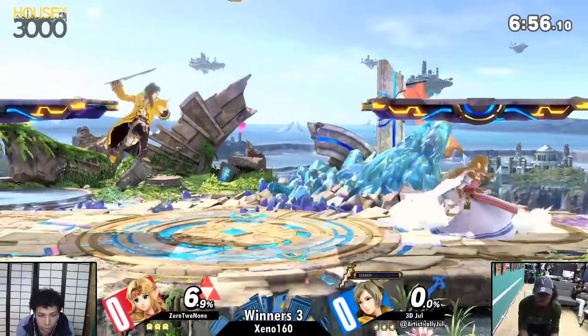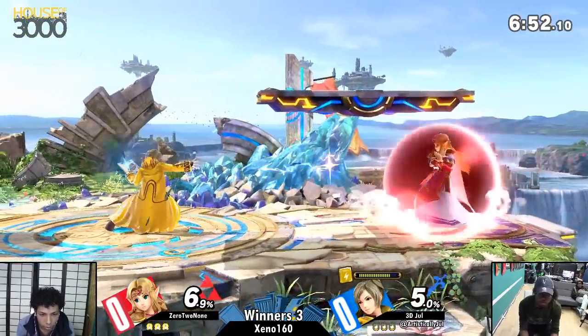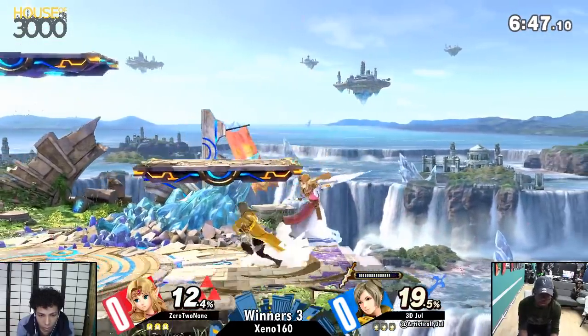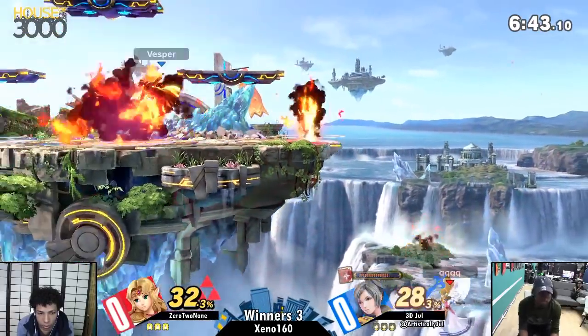Alright, just opening up a little bit of zoning here and there. Already Jewel doesn't want Zelda to have her Phantom ready. Good zoning with Arc Thunder. There's the back air — misses the sweet spot. No, that's good DI from Jewel. You can avoid the sweet spot if your DI is correct.